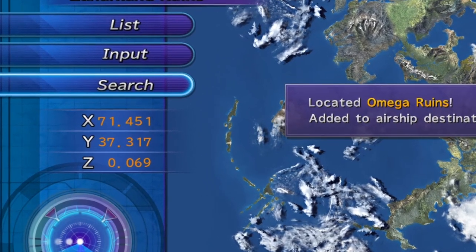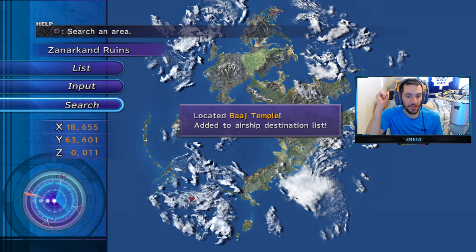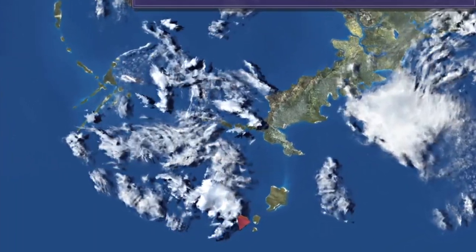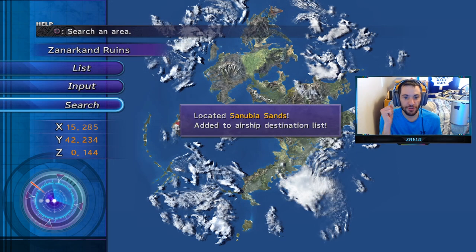There's one new area located in the Omega Ruins. I'll zoom in — there's the Barge Temple, and on the bottom there is the Besaid Falls. And right over here is the Sanubia Sands.